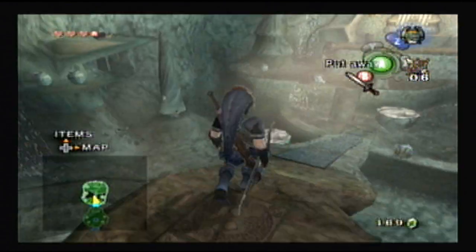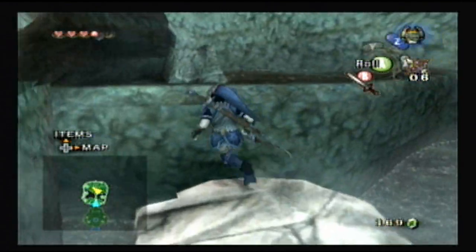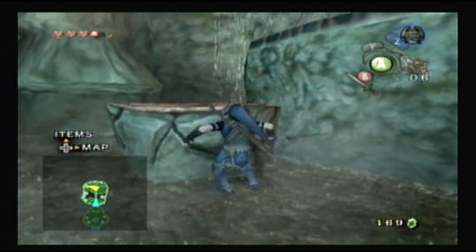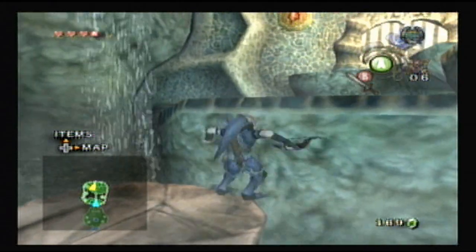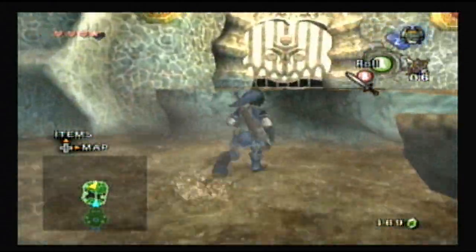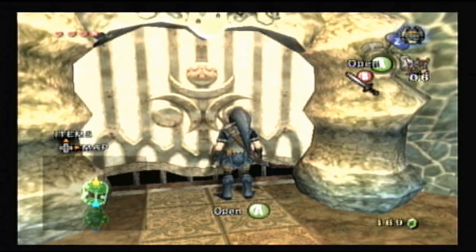Knocking down the stalactites will allow you to jump up on them and climb to the higher platform. Currently, I'm doing Super Mario Galaxy blind — basically completely blind. I've seen gameplay, but it's all first gameplay experience. I've never touched the game besides this Let's Play, so that's sort of cool.